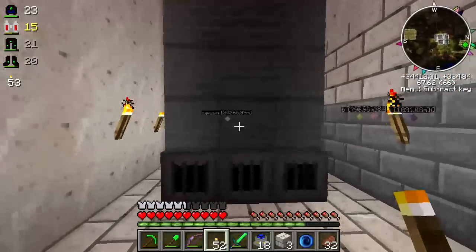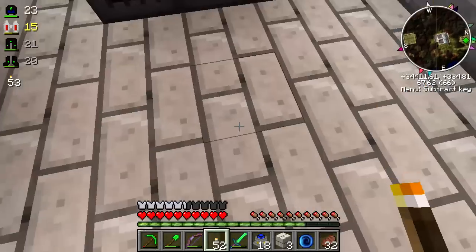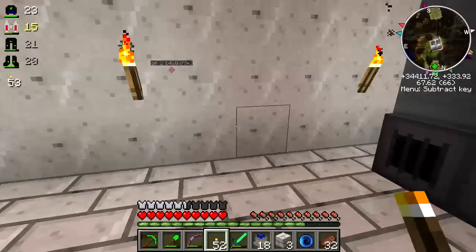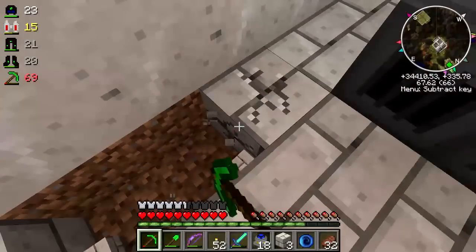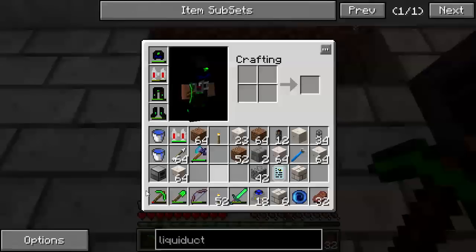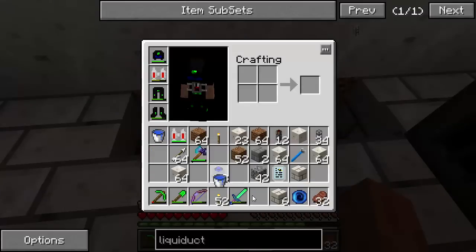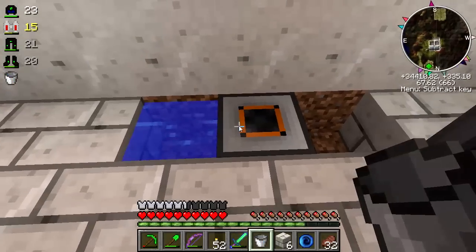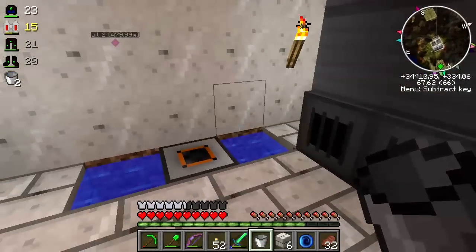There's our boiler interface. Now we need to run a supply of water in here, and for that - good old aqueous accumulator. Get one of those ready with a couple of buckets of water. All right, that's ready to go.